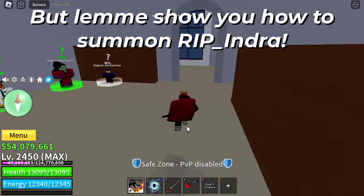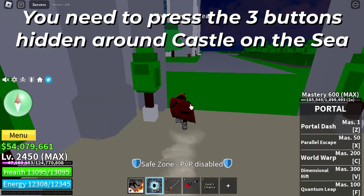Let me show you how to summon Rip Indra. You need to press the three buttons hidden around Castle on the Sea.